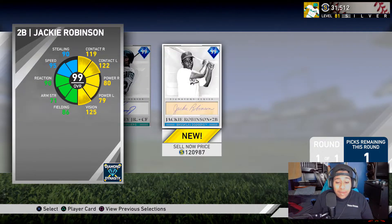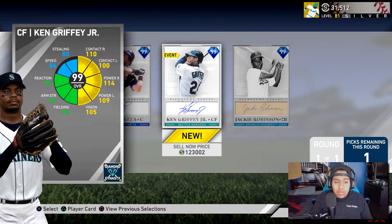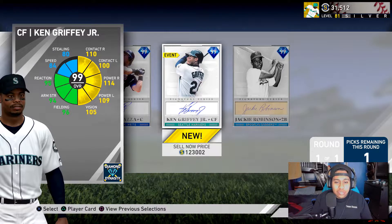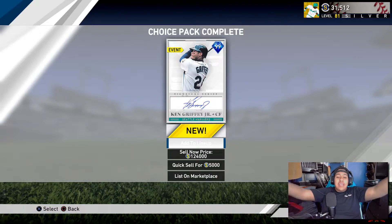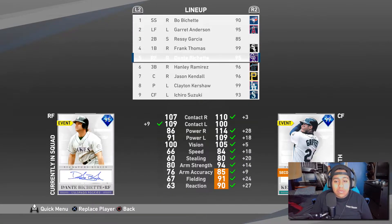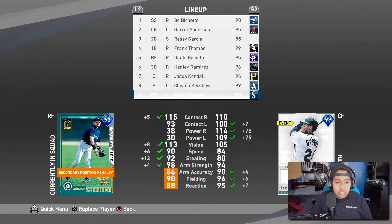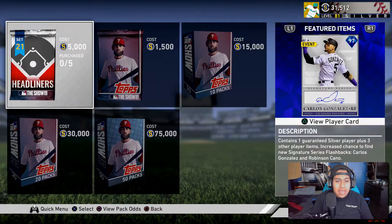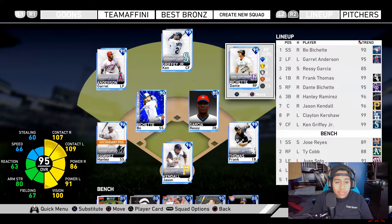The prices of these cards have gone up dramatically — I've never seen bosses being this expensive this late into a program. But we're gonna get ourselves Ken Griffey Jr. Let me just make sure we're on the right one — and there we go. Ken Griffey Jr. is officially in the squad, officially in the REST squad! We're gonna substitute Ichiro out; Ichiro is gonna be our bench bat. Ken Griffey Jr. is definitely not batting ninth.